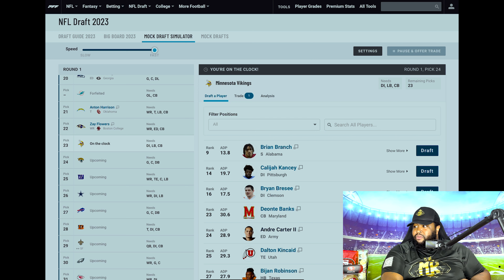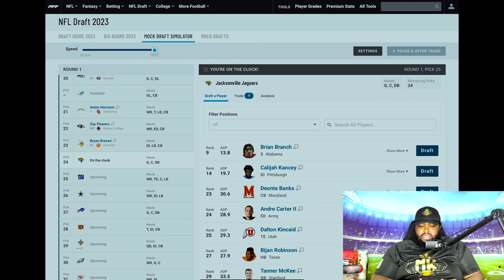At 23, Minnesota Vikings are on the clock. A lot of different ways they can go. I thought about giving them Brian Branch, but they do have Cameron Bynum and they drafted Lewis Cine last year, so giving them a safety might be redundant. I think they need additional pieces on the defensive line — it can't just be Danielle Hunter. They have to find somebody else who can get after the quarterback. I want Brian Breeze from Clemson at 23 to the Vikings.